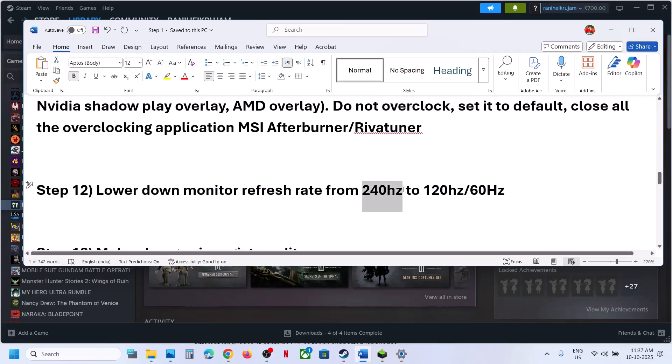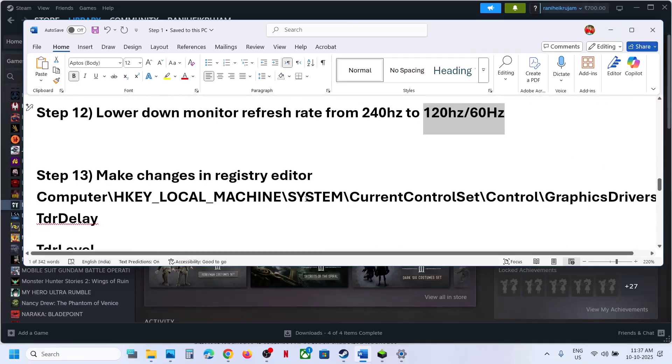The next step is to lower the monitor refresh rate. For example, if your refresh rate is 240 Hz, try 120 Hz or 60 Hz and then check.